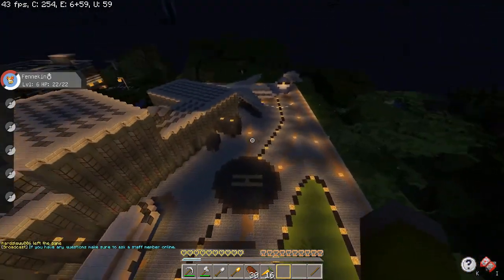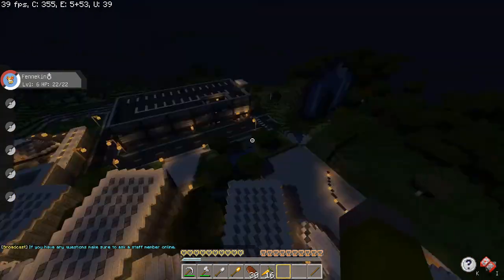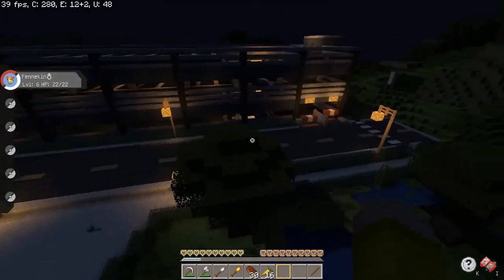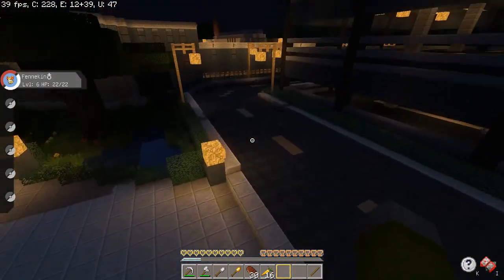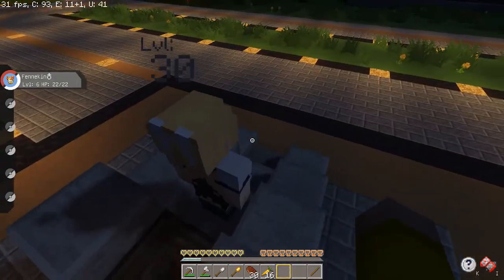The Flying Gym is an airport, all lit up and looking like a real airport, which is pretty cool. Here is the arena for the Flying Gym, and here is the gym leader.